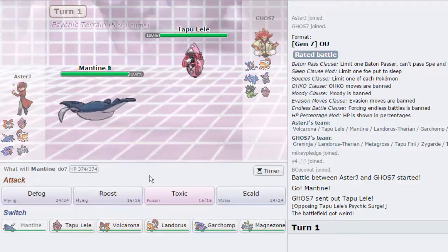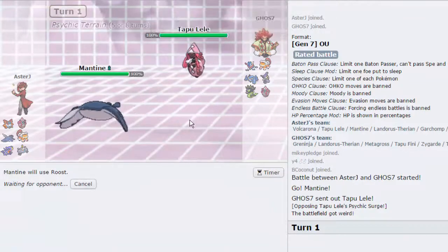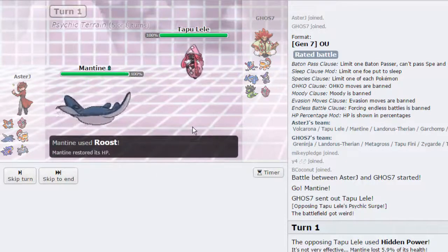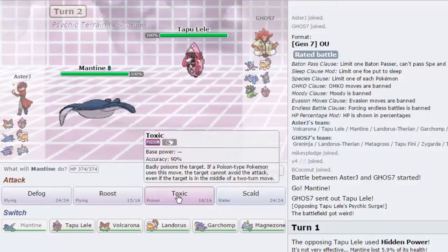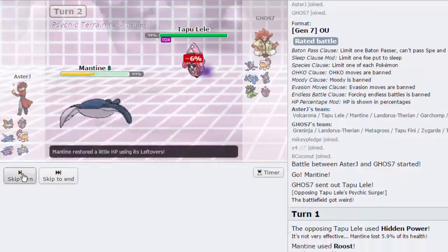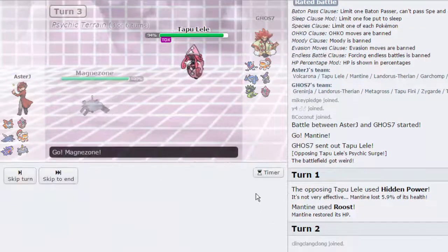I do want to kind of scout for what this thing is, so I'm going to go for a Roost turn one to see. Fortunately we don't have a Dark type, so I can't switch into Psychics if he has Specs. He goes for Hidden Power — it does nothing. I'm not sure if that was Hidden Power Fire or Hidden Power Ground. I'm thinking Fire. I'm going to go for a Toxic here. But he's actually going to keep in his Lele, so that's great. We are going to get off a massive amount of damage on this thing.